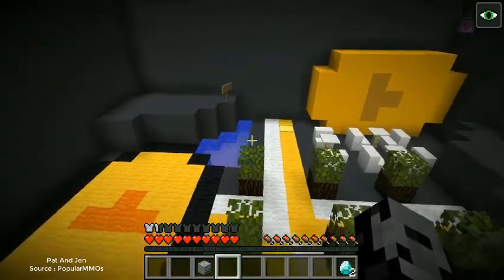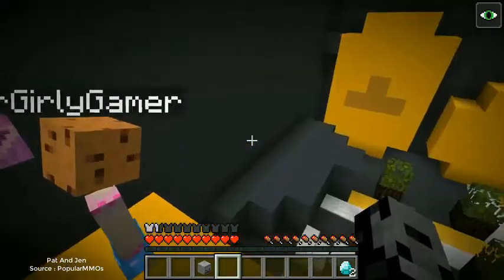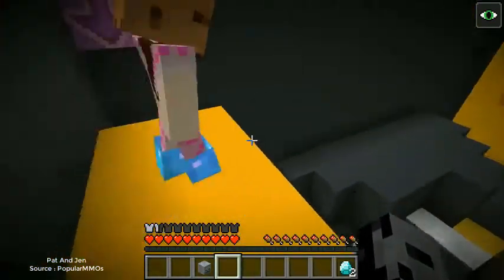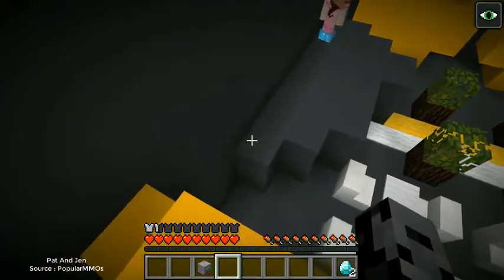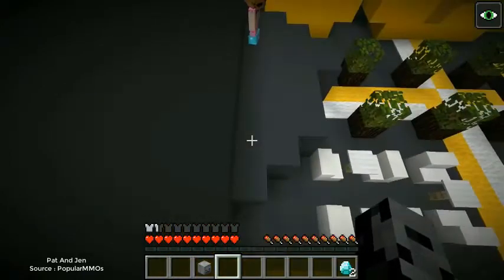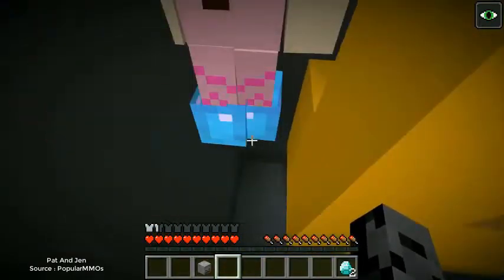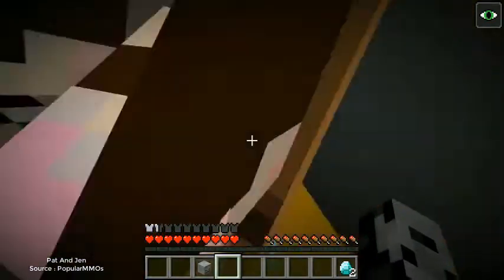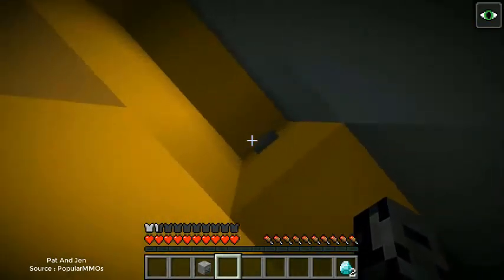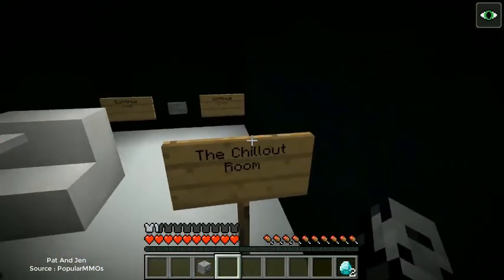You could bounce over there but that wasn't it. Is there something else hidden around here? We've never been able to get over here so this must be the way. Wait, did I land on an invisible block? Yes, I landed on one — how do we go? There's invisible blocks! Oh yes! Wait, there's nothing — it's a dead end. Oh — you got it before I did! That's a point for Jen. And we're in the Chill Out Room!